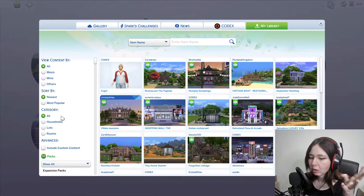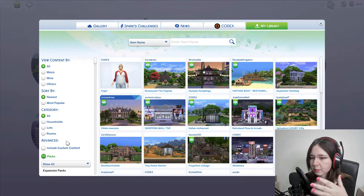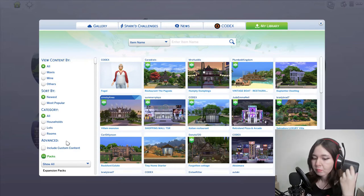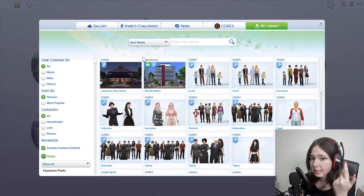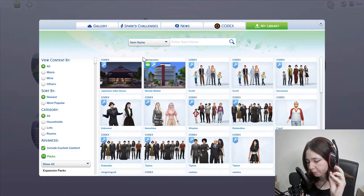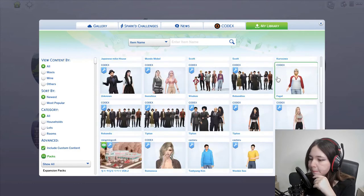I can show you in my library as well. Keep in mind you do have to check 'include custom content' — the typical things for CC. Most videos always mention checking 'advanced > include custom content' and the options as the solution, but in my situation that alone was not the actual solution. You still need to check those settings, but the real fix is placing files directly in the tray folder.